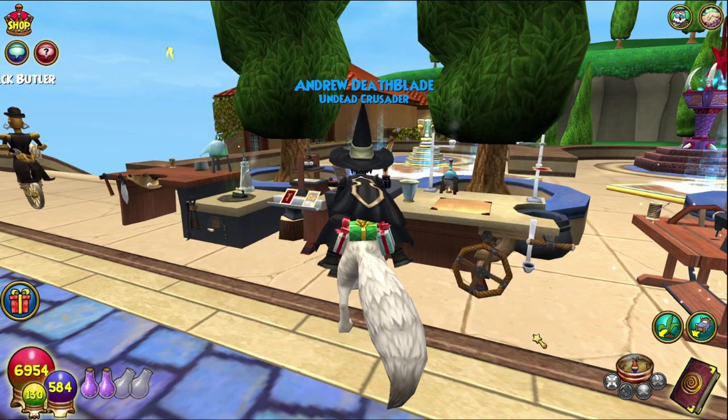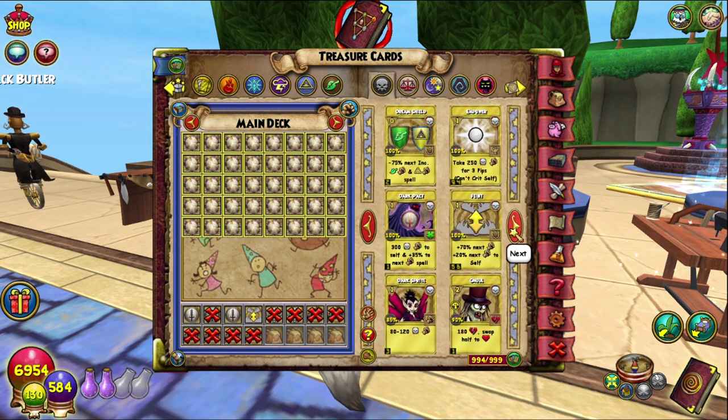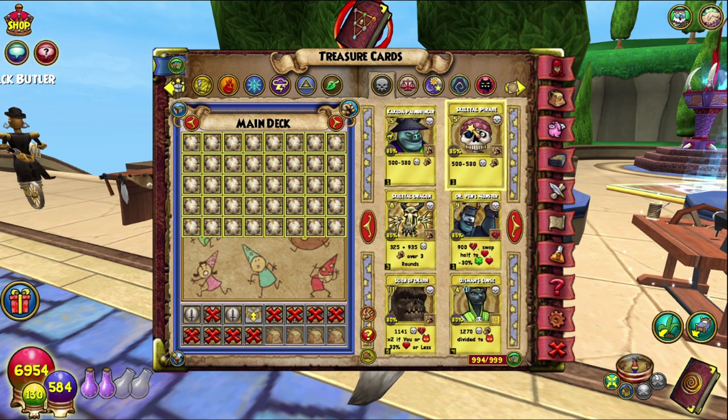But yeah, let's create this bad boy. Boom — one Skeletal Pirate TC. And as always, that is a Death School rank five. Rank three, rank four, rank five. Skeletal Pirate: 500 to 580 death damage, 85% accuracy.